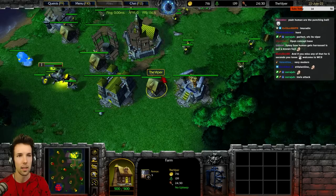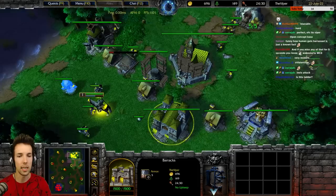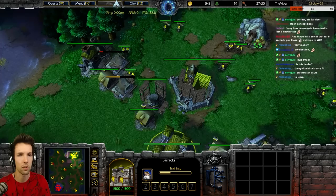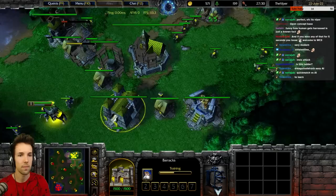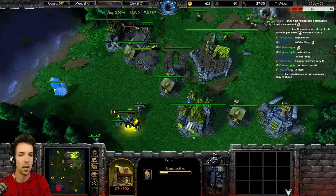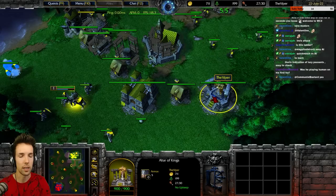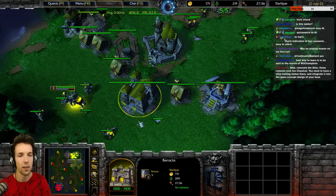Note how you're at 24 out of 30 food. A hero costs 5, so this extra farm is needed to now start a rifleman and still be able to make a mountain king at some point. You can make another farm now as well to make sure we're all ready for the extra rifleman. A farm is 6 food — for other races it's like 10, but for human it's only 6. They're quite cheap. A hero costs 5, so you want to start another rifleman now.